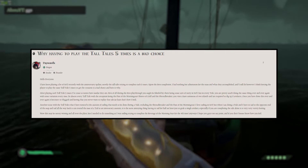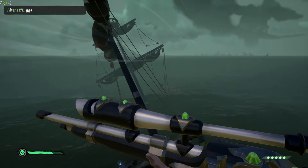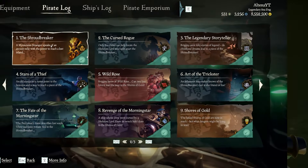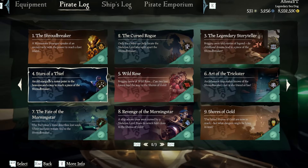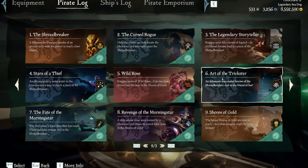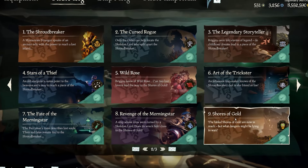Keep in mind though that you don't have to do these all in one session — like all of the others you can take your time and slowly progress when you have nothing else to do in Sea of Thieves. The nine Tall Tales are: the Shroudbreaker, the Cursed Rogue, the Legendary Storyteller, Stars of a Thief, Wild Rose, The Art of the Trickster, The Fate of the Morningstar, The Revenge of the Morningstar, and finally The Shores of Gold.